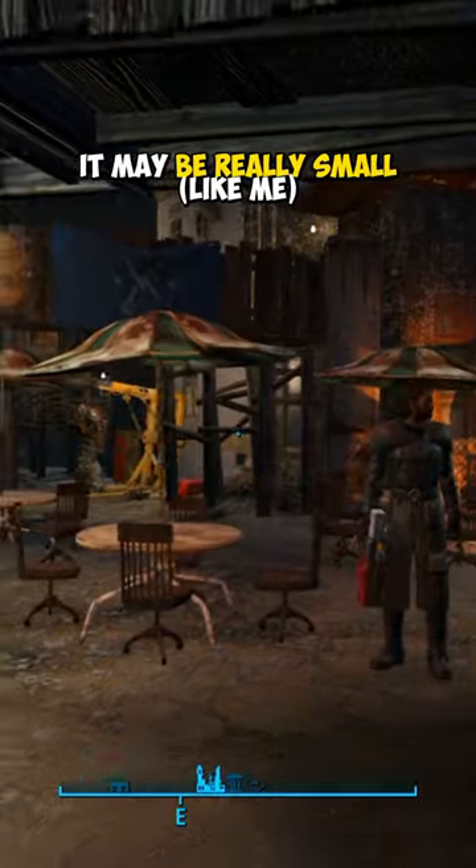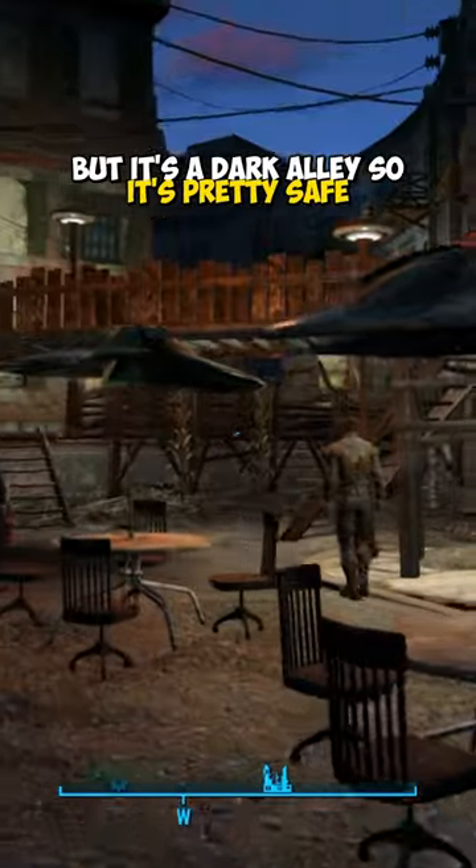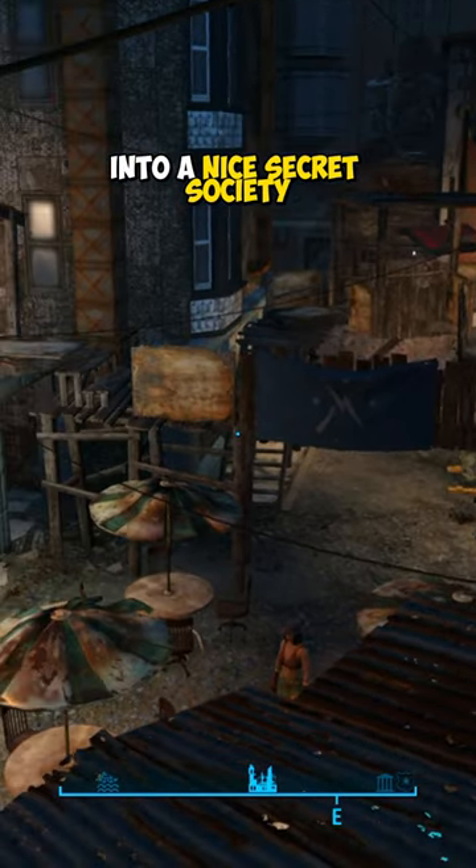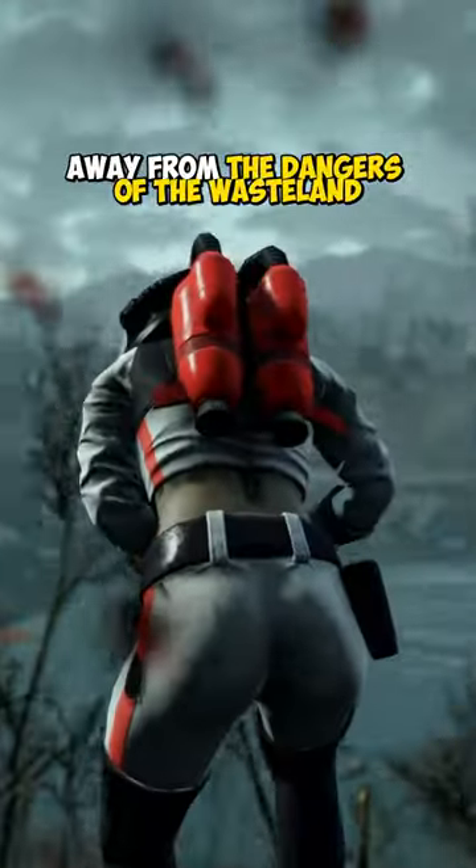Hangman's Alley is in the heart of town. It may be really small, but it's a dark alley so it's pretty safe. With a little gumption, you can turn this place into a nice secret society, away from the dangers of the wasteland.